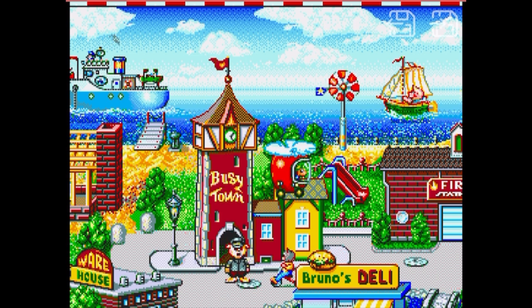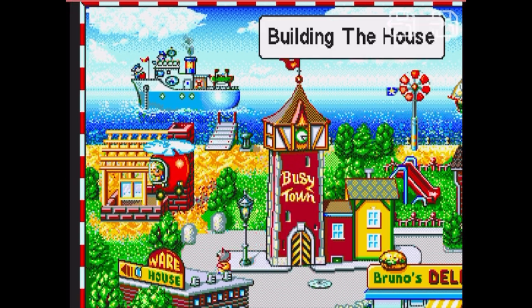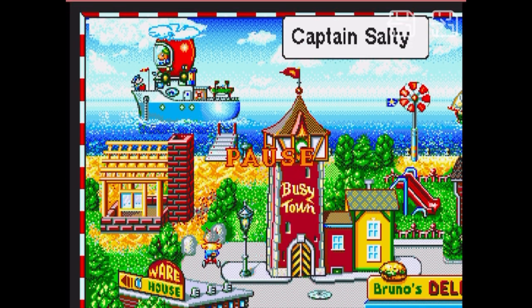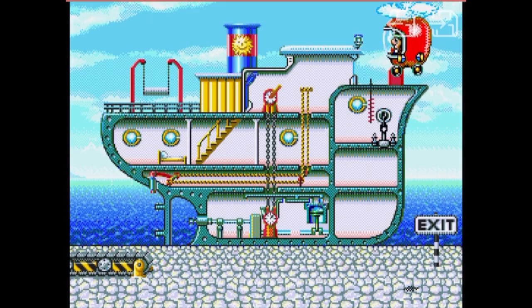Welcome to Busy Town. Climb on board the Applecopter and fasten your seatbelts. Move the mouse to pick the playground you want to visit and click. In the playground, you'll become a Busy Town character by simply moving the mouse. Oh, this is so exciting — I don't even remember how to play this. Oh my god, this is amazing. Okay, let's go to the ship. I think I remember. Oh wait, I think I do this.